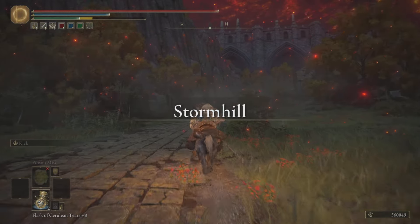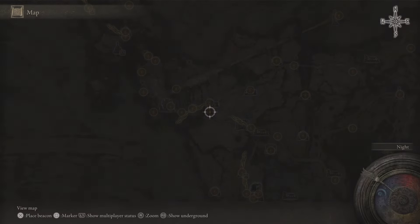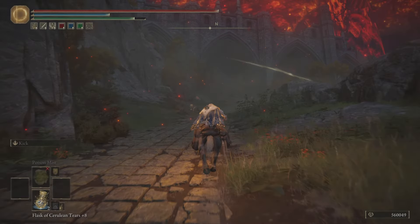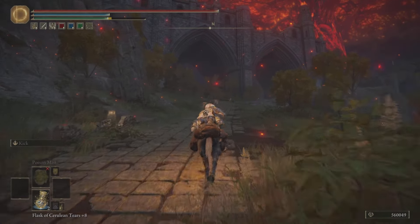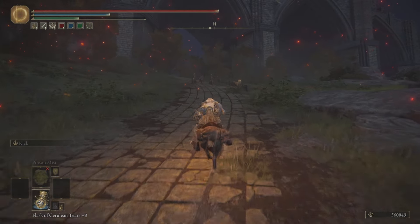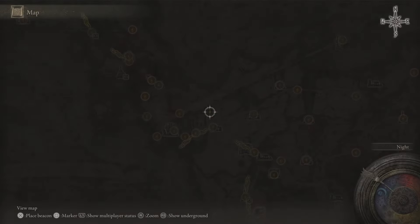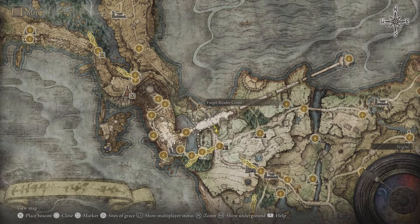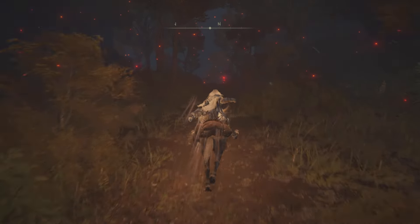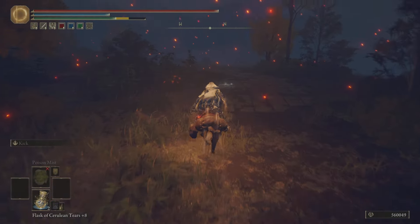Especially if you are not a Souls player or you don't have anybody who can drop you runes. We are starting off from the Gate Front Site of Grace, which is very close to the start of the game. This is where you start off from. You just got to come and make your way here, and then you will talk to the lady, Melina, at this Site of Grace. And then you'll be able to access your horse. Now, there is a shortcut to getting to where we want to go. So I'll just show you on the map first.